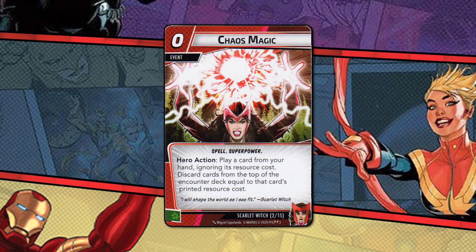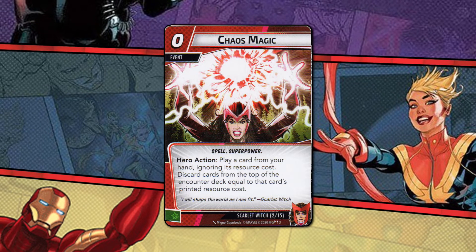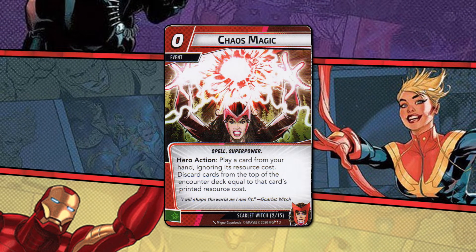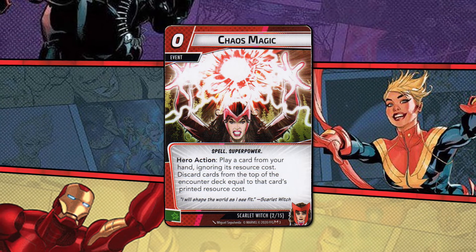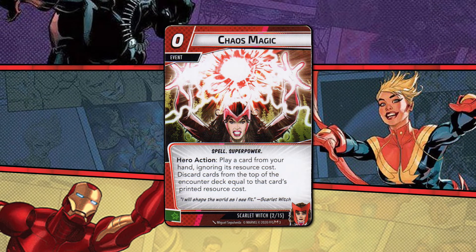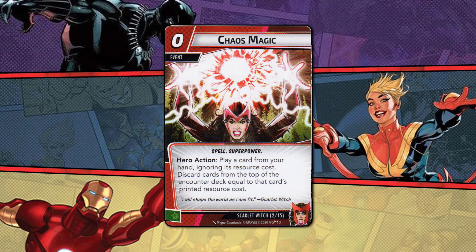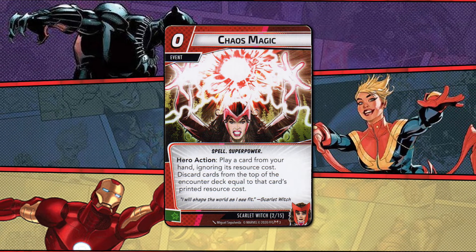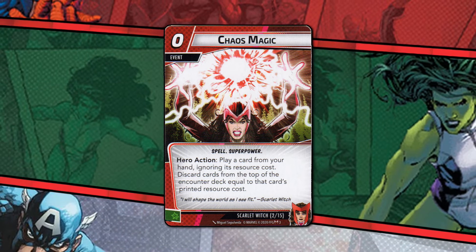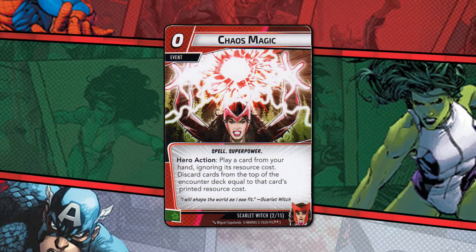Next up is Chaos Magic — aka gigity gigity. I love economy in the card gaming space, so this cheap card is a beautiful thing. Assessing the pace of the game and how quickly that encounter deck is depleting is going to be a thing playing Scarlet Witch. Because this is a one-off, it's not like you can go all in with it and have a high resource curve. And what the card doesn't say, when you take a step back and think about it, is that the card you play does have a net cost of one, because you're obviously losing two cards from your hand. Still, this is a short-term tempo queen of a card.